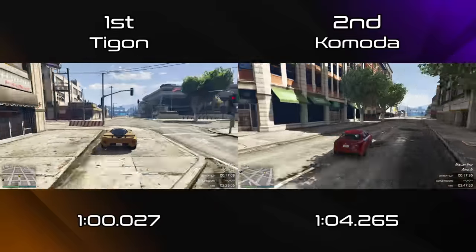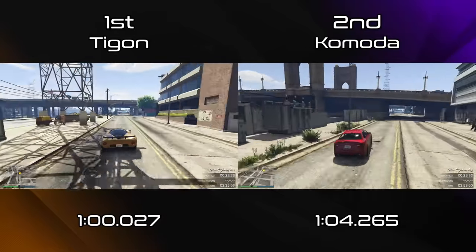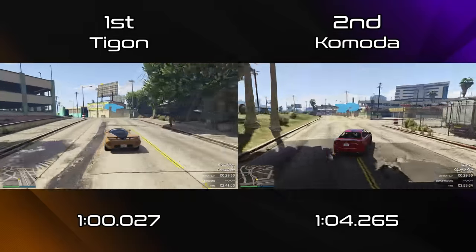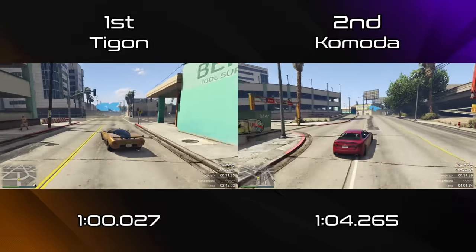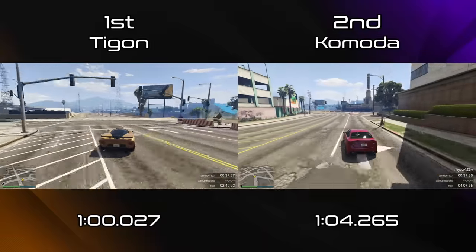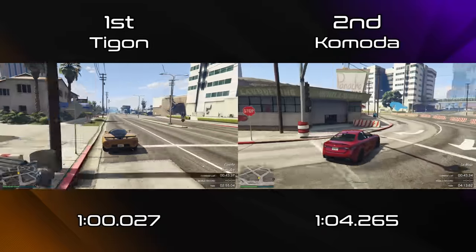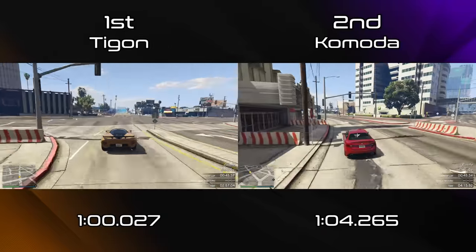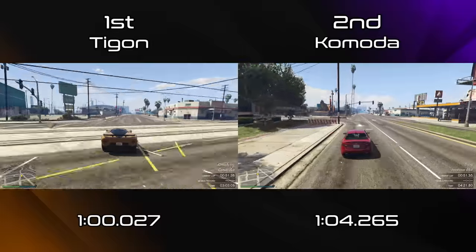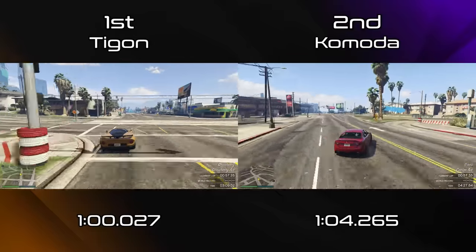In terms of top speed for Lampadati, the fastest car would actually be the Novak, which has a quarter mile per hour top speed advantage over the Tigon in second place, with the Viserys in third and the Komoda in fourth. So the top four would be the same but in a very different order when looking at top speed, and all four of them would only be separated by 3 miles per hour on their top speeds. It's quite interesting that they are all so close in top speed values but so far apart in lap time — and that's because of braking, traction, acceleration, and all the stuff that goes into lap time, where the Tigon does significantly better work.